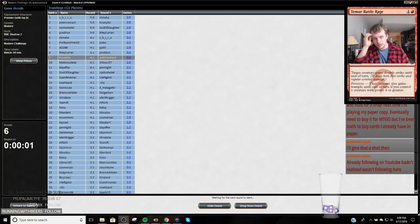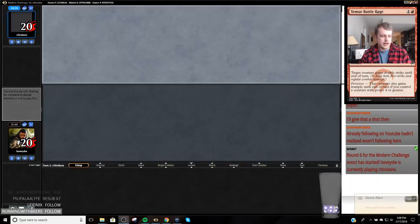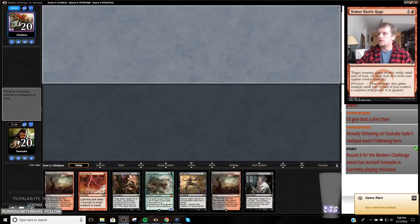All right YouTube, we're here for round six of the Modern Challenge. I lost last round to Black Red Hollowed. I kept kind of a sketchy hand in game one and then just got hollowed out on game two — their Burning Inquiries hit my important cards.